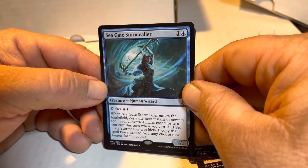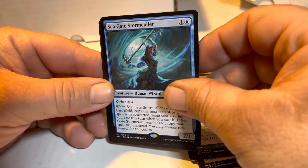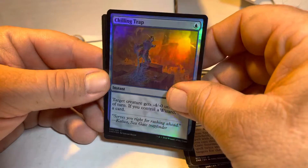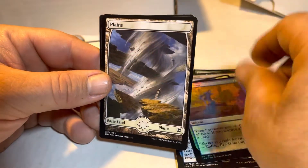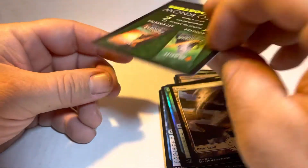Seagate Stormcaller — that one's blue. We've been getting a good number of blues. Oh, and a shiny Chilling Trap! As much as I don't play blue, we got our planeswalker — may lean that way — and a Core Warrior token.